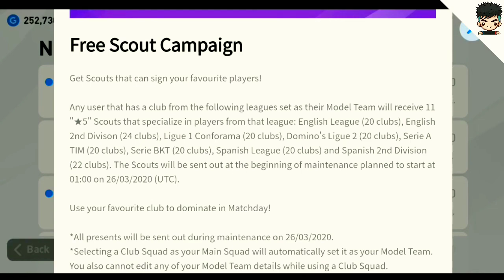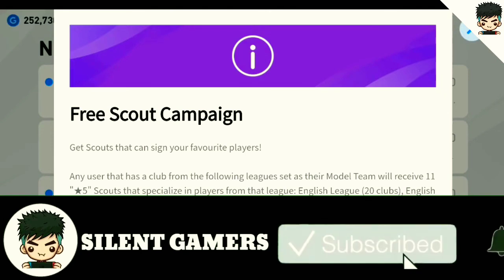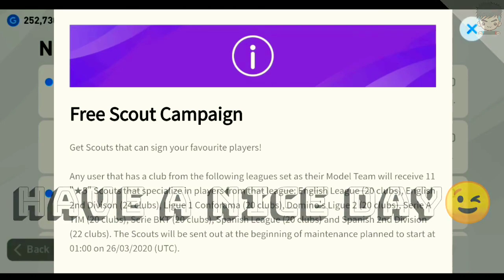This is a trick you can use to get free 5-star scouts — you will get 11 5-star scouts. Hope you enjoyed this video. Don't forget to hit the subscribe button and turn on notifications to become part of our family. Thanks for watching and have a nice day!